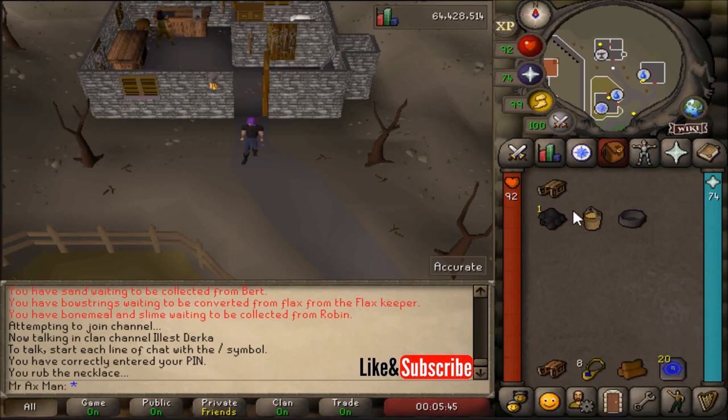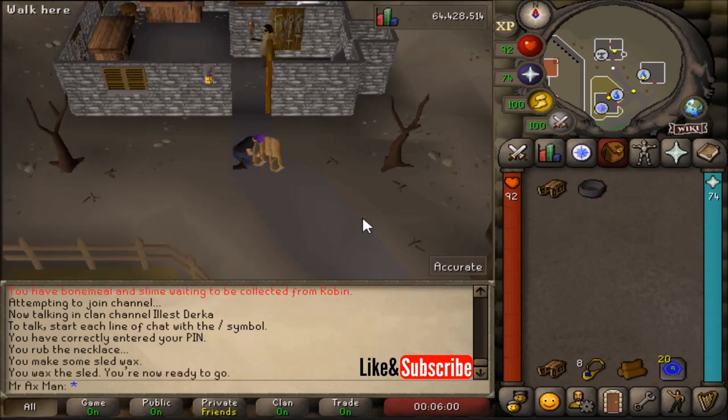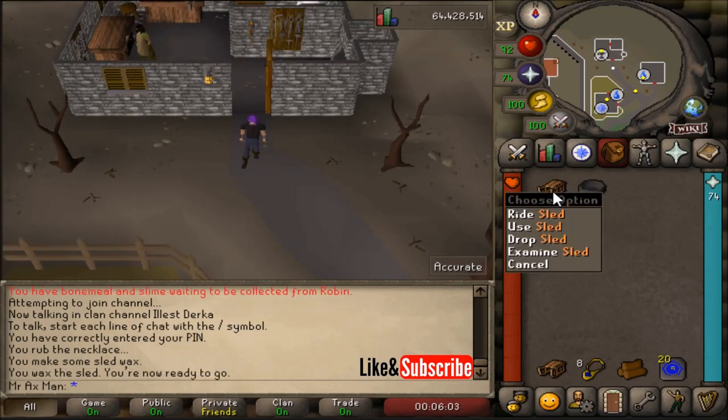As you can see, I used a yew log instead of a maple log. Now with the unwaxed sled in your inventory, use the swamp tar on the bucket of wax with the cake tin in your inventory, and then you will get some wax. Use the wax on the sled and now you will have a sled that is rideable for the Troll Romance quest.